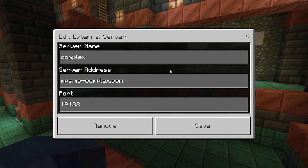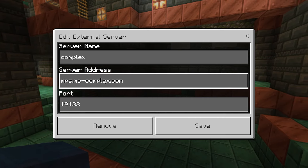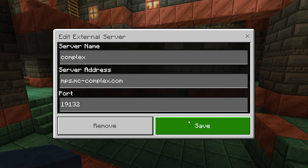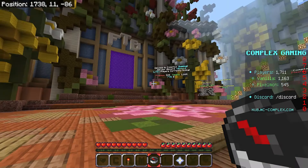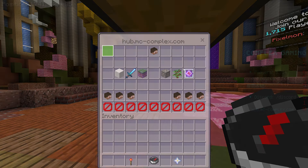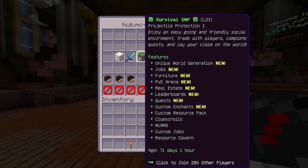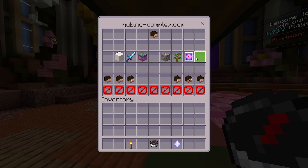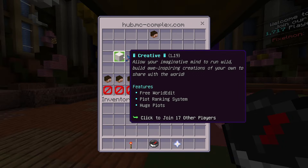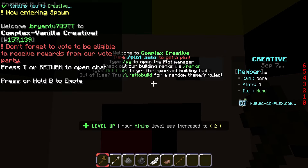Next up, we have Server Complex. The server address is mps.mc-complex.com and the port is default 19132. When you load into the server, you'll be greeted by this awesome looking lobby. Take a look at the compass and it will show you all the different game modes: creative, factions, survival SMP, prison, skyblock, and lifesteal. Let's go ahead and click on the creative option since we haven't been there throughout the entire video, and not many servers actually include this.